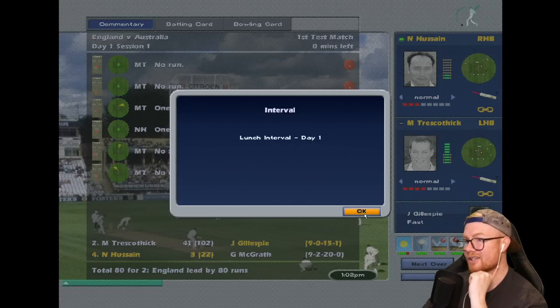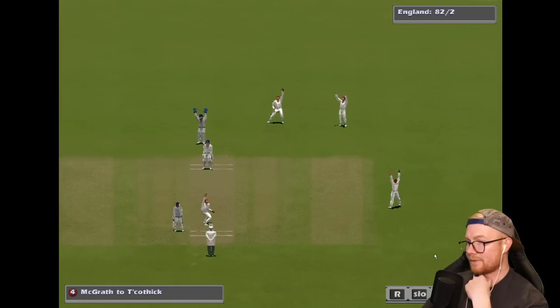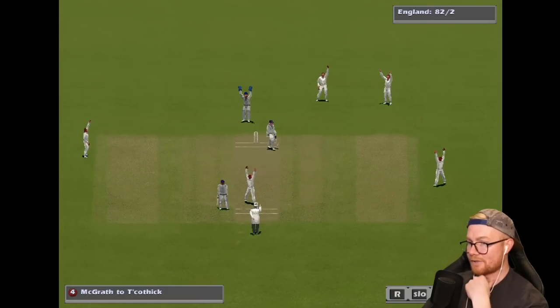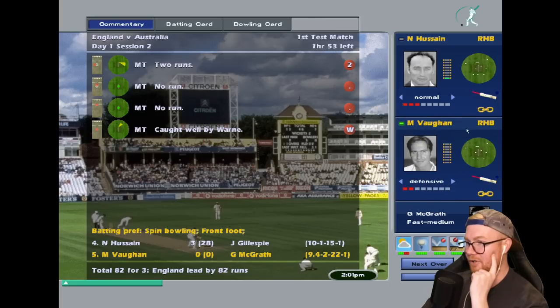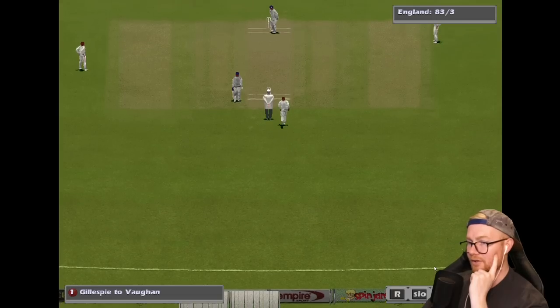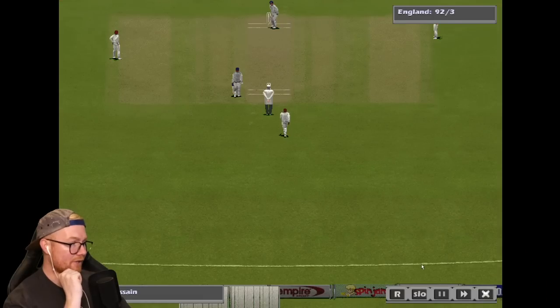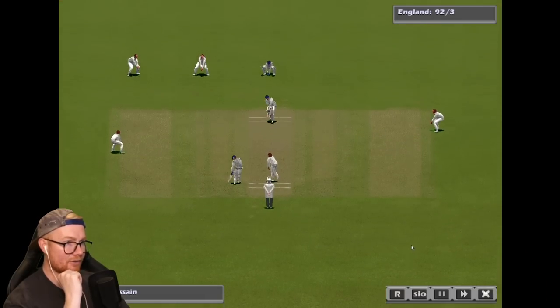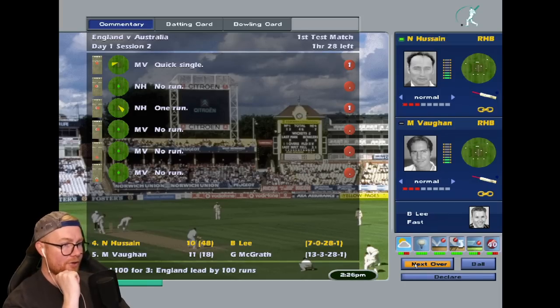Nassar Hussain — look at that, a bit of hair on the head there captain. Warne hasn't taken a wicket just yet. McGrath having a trundle — whacked from Trescothick. That's lunch on day one of the Ashes, 80 for two. After lunch, McGrath gets a wicket — Trescothick goes for 43, caught in the slips by Warne. Michael Vaughan — what a young photo! He needs runs here though. That's been hit nicely for four.